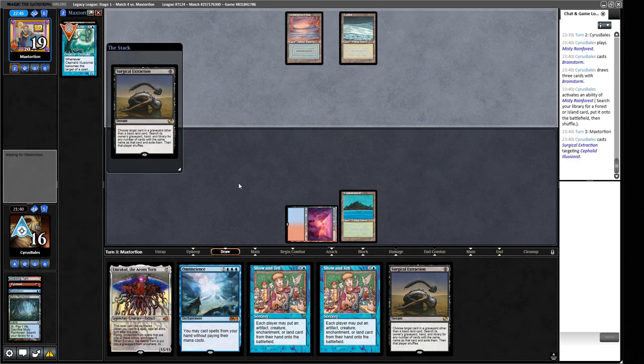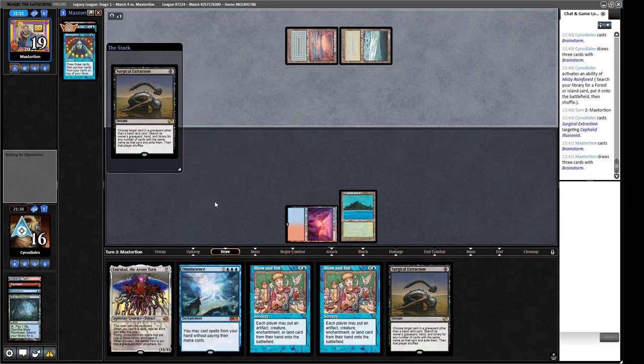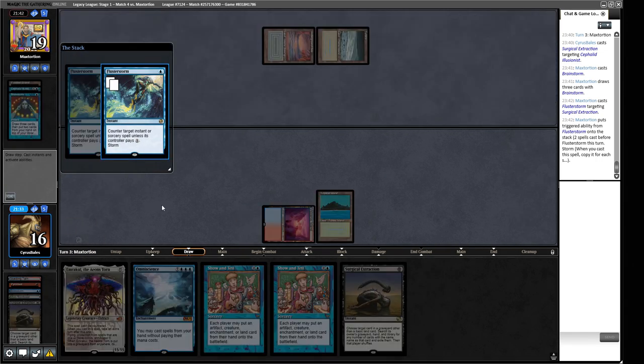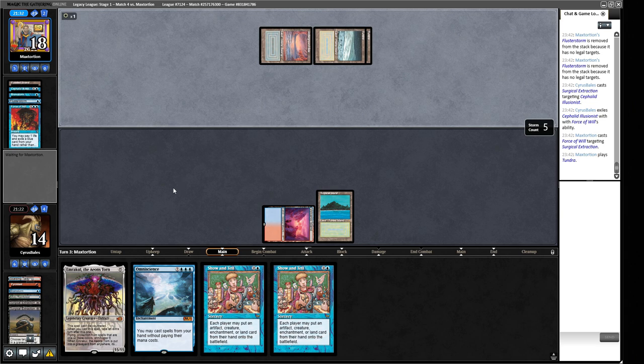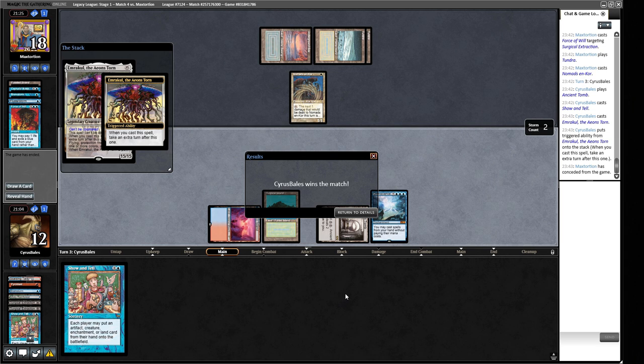Our opponent Brainstorms — possibly hiding the Illusionist or looking for an answer to our Surgical. Fluster Storm appears so we do the same thing: Surgical Extract in response. They have a Force of Will too — Cephalid Illusionist enters the exile zone. This means if we draw a land we're probably good to go since they've used all their protection. We draw a land — we cast Emrakul for free and get the concession. Four and zero, very quickly. This deck feels streamlined and smooth. On to the final trophy match.